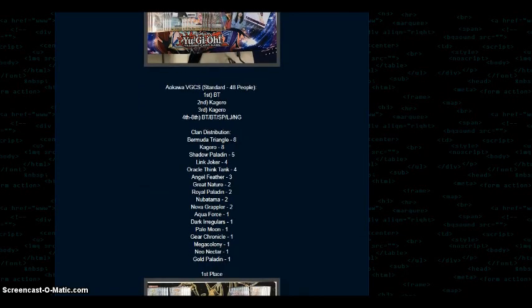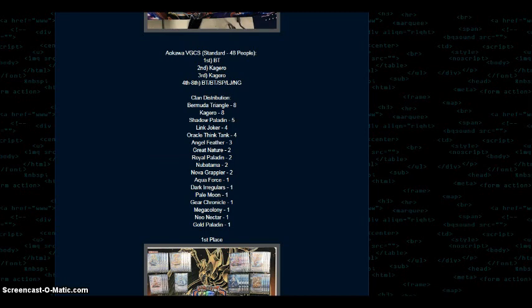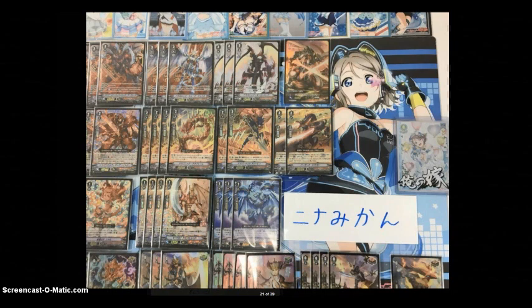Then we've got the Aoka VGCS, standard format, 48 people. First place is BT, second and third were Kagero. Fourth through eighth place: BT, BT, Shadow Paladin, Link Joker, and Nova Grappler. I'm going to assume the Link Joker build was Brant, as that was seeing more play over Deleter — which makes sense. I think that deck has some potential, and being able to just completely shut down people who are inherently trigger-lucky is hilarious. That's kind of the reason why I want to build the deck.